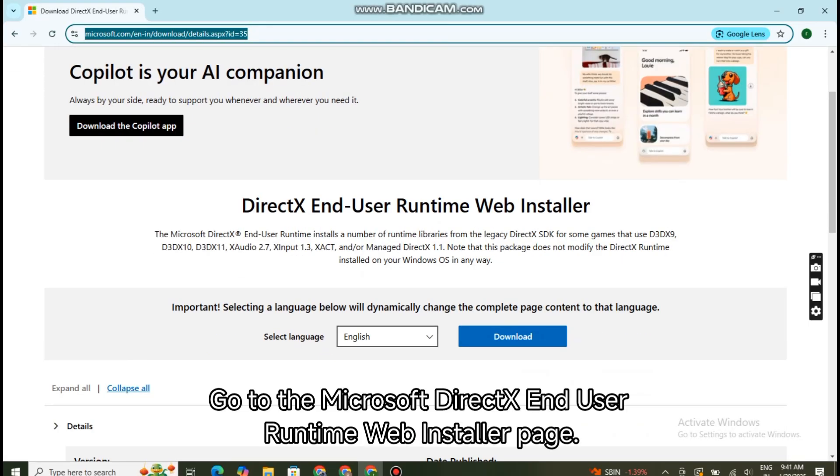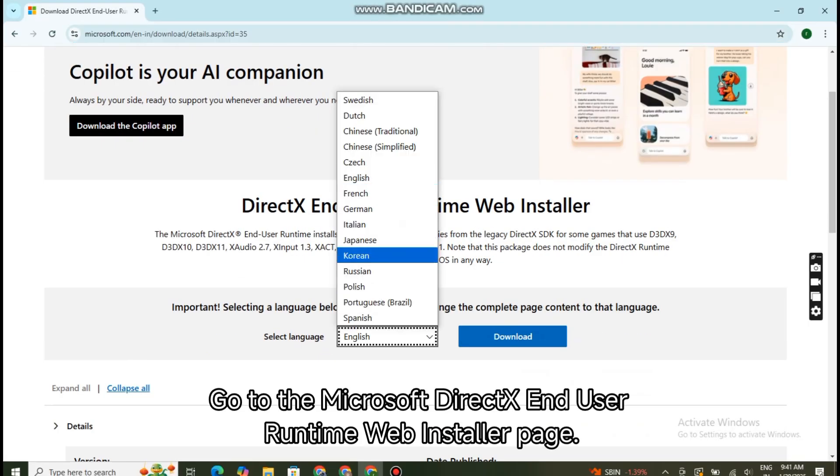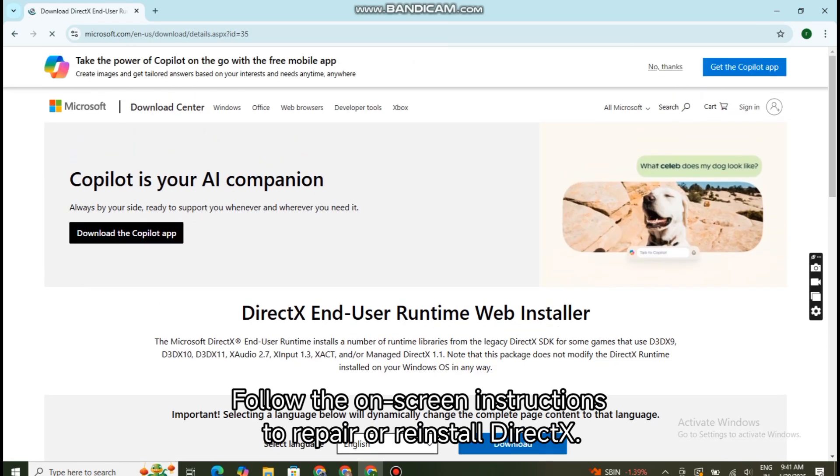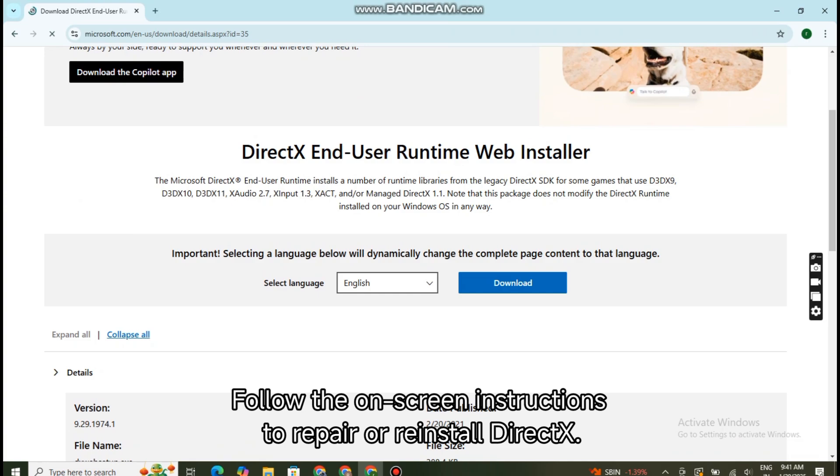Step 4: Go to the Microsoft DirectX End User Runtime Web Installer page. Download and install the tool, and follow the on-screen instructions to repair or reinstall DirectX. Once the installation is complete, restart your PC and launch the game again to check if the error has been fixed.